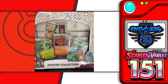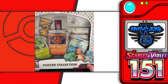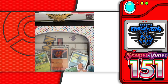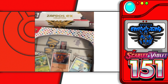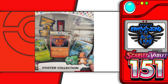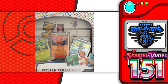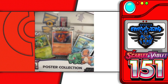We've got more Scarlet and Violet 151 content for you today, and another double feature like last week's episode. This time we have the poster collection and the Zapdos EX collection — I actually have two of those but we're only opening one today. The other one we'll open next week, or maybe the week after, because we have an awesome Evolving Skies box to get open here within the next week or so.